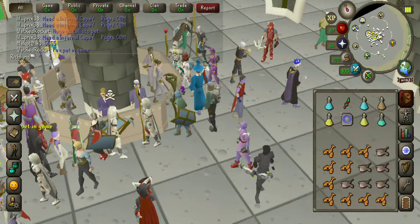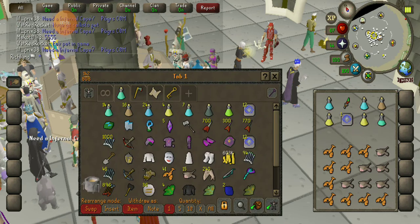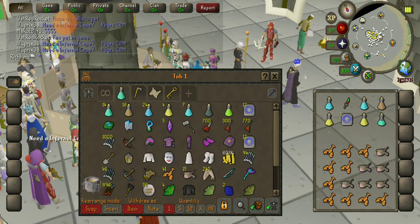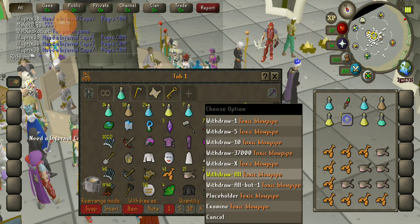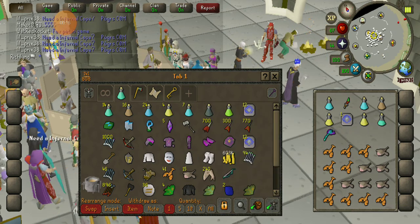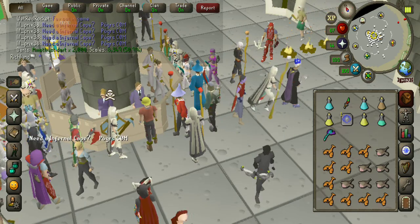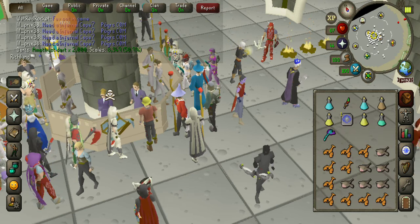Basically, as you can see, we sold the bond and got about 5.2 mil. Now look at the bank — it's just a toxic blowpipe. The toxic blowpipe is about halfway full with like 3,000 amethyst arrows, now 2,000. So yeah, we're pretty good.